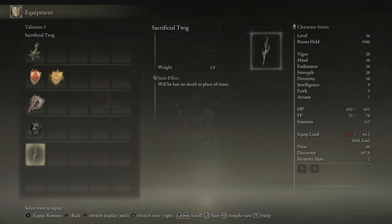Before I put on the Green Turtle Talisman, let me talk a little more about the Sacrificial Twig. If you equip it and you die, the Sacrificial Twig will break and you won't lose your runes. But if you don't have it on and you die to a boss and you're scared to make the run back, you can put the Sacrificial Twig on to grab your runes — that way if you die on the way there, your runes won't disappear. They'll stay on the ground and you'll have a second chance to grab them. Hopefully that explanation helped.